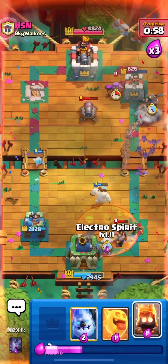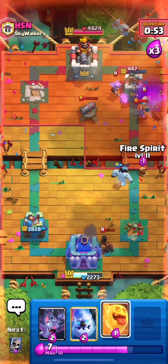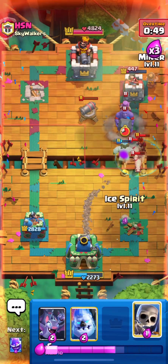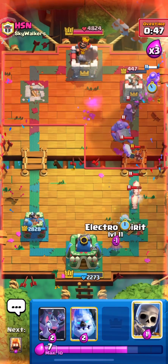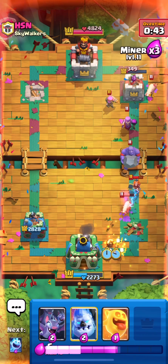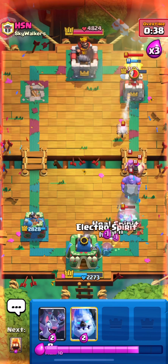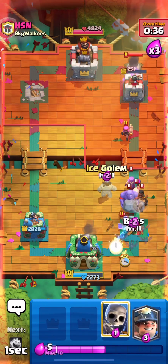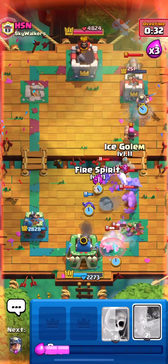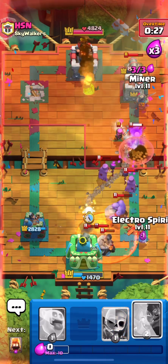We play a miner to counter with all those bats but he plays a valkyrie just in time to prevent the bats from touching the tower. We spam miners as quickly as we can while trying to defend, because I don't think we can defend the next push coming. The first miner gets almost no damage, the second miner goes to the back and gets only two shots, and we do a third miner to see how it does.